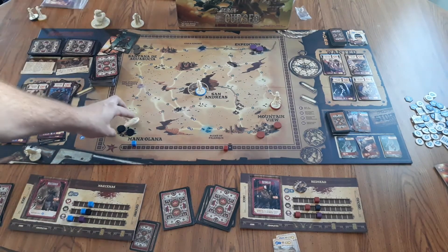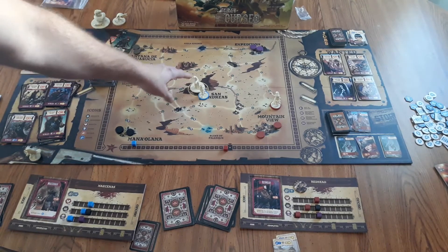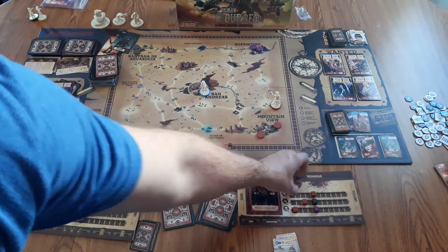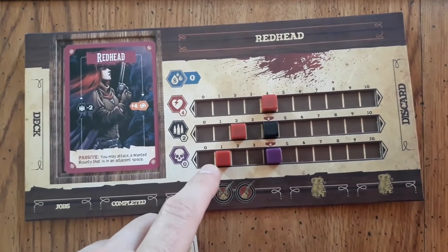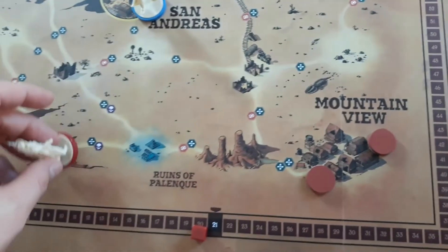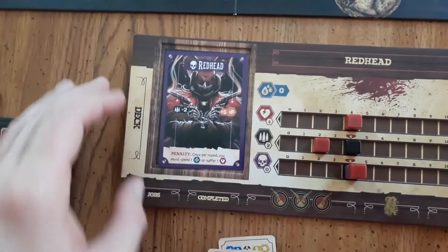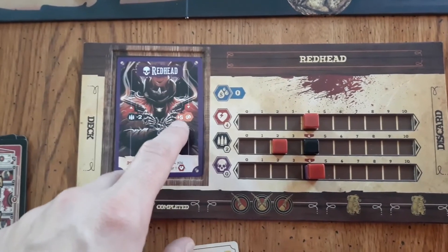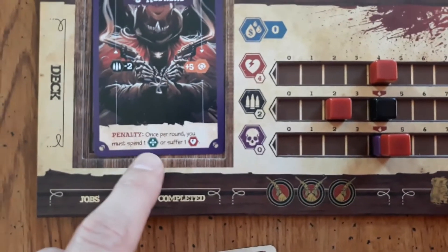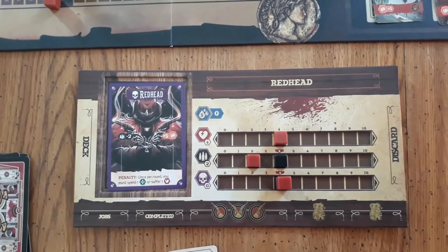During this time, if any major monsters happen to be out at the end of the round, they'll move one step closer towards San Andreas. Remember, if any of these major monsters reach San Andreas, the game is over. Pass the first player token to the next player and the round starts over. Also, as you continue to play cards that give you curse points or pass through a cursed location, you might eventually reach your curse threshold. When that happens, you flip over your card to the curse side and your stats change — for Redhead, two bullets become five attack, but there's also a penalty of needing to spend one movement per round or you lose one heart. Every character has a regular version and a curse version.